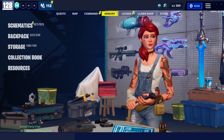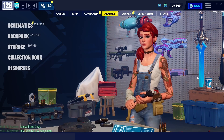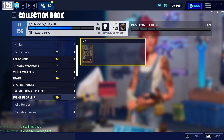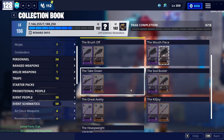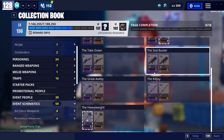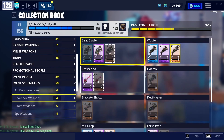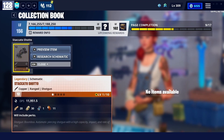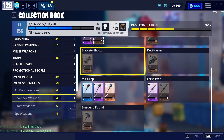Today we are talking about the number one best overall weapon from the collection book in my opinion. Obviously there are a lot of different guns you can get from the collection book. The collection book is a very powerful way to get good weapons — you can basically craft anything you want with the right things.